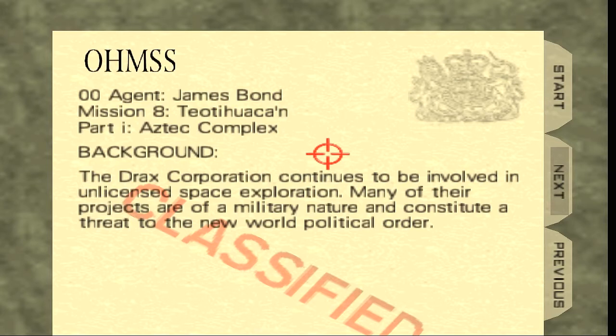Drex Corporation — this name is pretty much familiar to James Bond movie fans. If you don't know, Drex Corporation belongs to Hugger Drex. Hugger Drex was a villain in one of the James Bond movies, the movie called Moonraker.